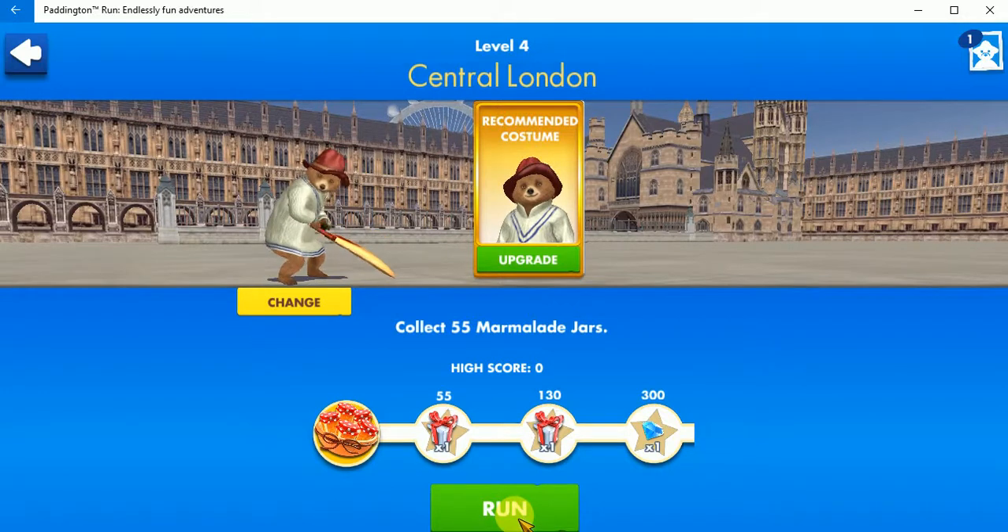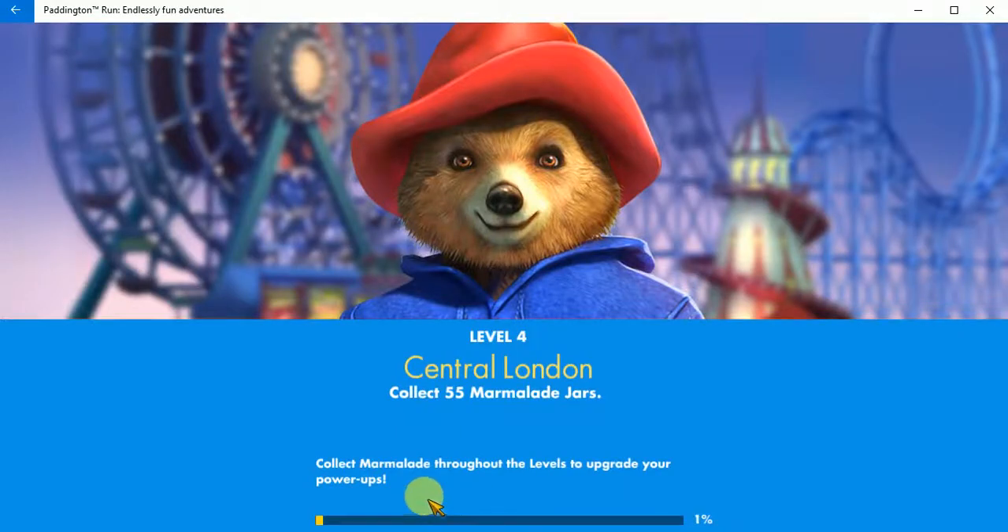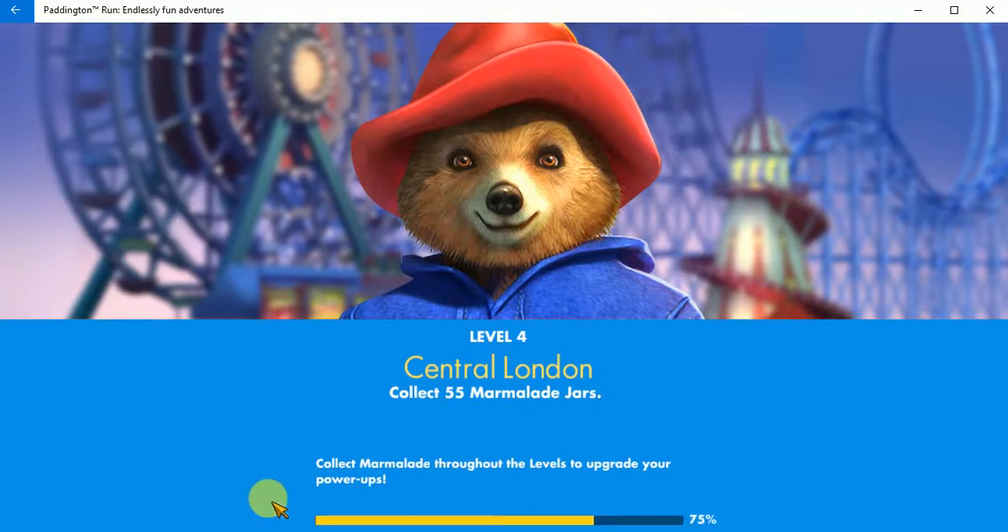Select 55 marmalade jars. Now remember the keys are W A S D.